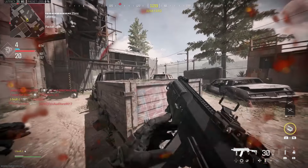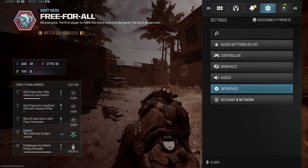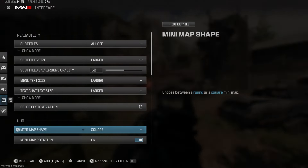The first thing you want to do is press Start on your controller and scroll over to Settings, then scroll down and select Interface. Now scroll down under the HUD category.